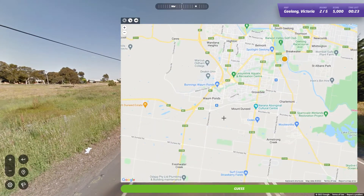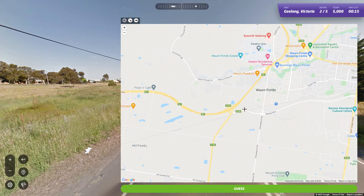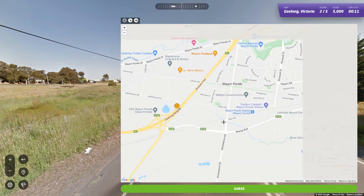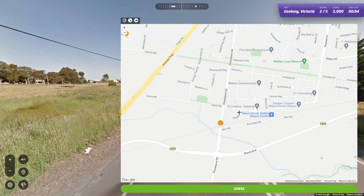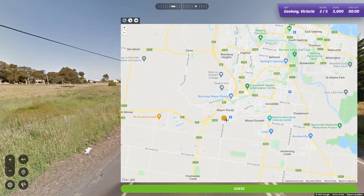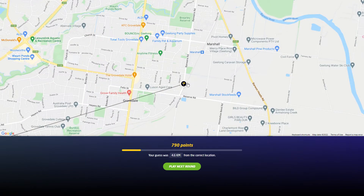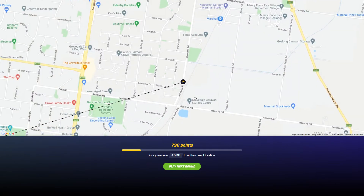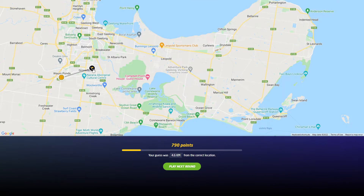It feels like we're way out here somewhere. There is something near the rail line but yeah, I don't think that's it. That was the railway line but it's further along. We came out that way to Barwon Heads Road — we should have turned right at the end of that street, we would have got it. Grovedale would have probably been able to get that, but anyway 790 points, not great. Crashing back to earth after the first round.